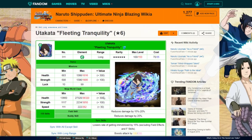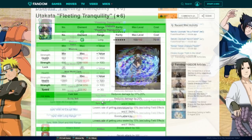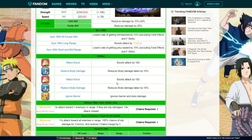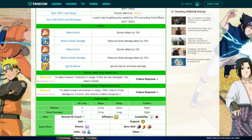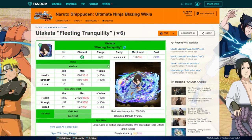Utakata just got a limit break making him extremely good. He has damage reduction on his field and buddy skill, attack ups on his abilities, and can tank for body. He also ignores barriers. The crazy thing is he can basically double-ult: he ults and applies slip damage, then on his first jutsu, if the enemy has slip damage it's 10x attack instead of 5x. He also gets three chakra back after ulting — this Utakata is insane.